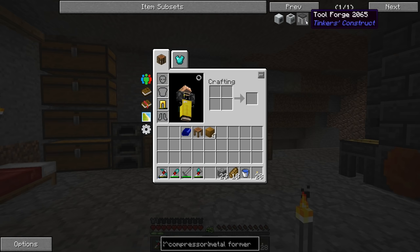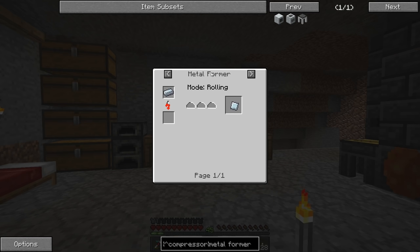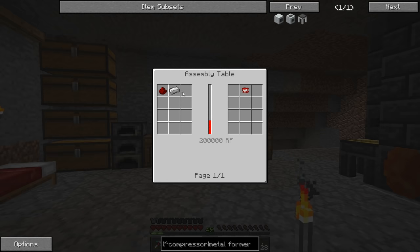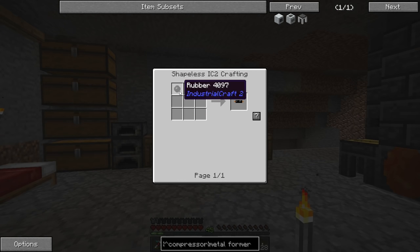Last episode we were trying to make our way to the tool forge, and as it turns out we needed these dense refined iron plates which required a compressor. We also need a metal former - so we need both a compressor and a metal former. The metal former requires our assembly table hooked up, which we built with a couple of lasers last time. We also need electronic circuits which require rubber, so we need to go hunt for some rubber trees.